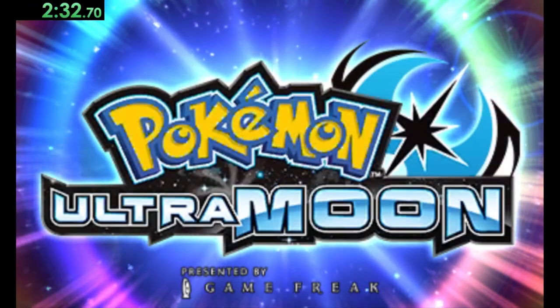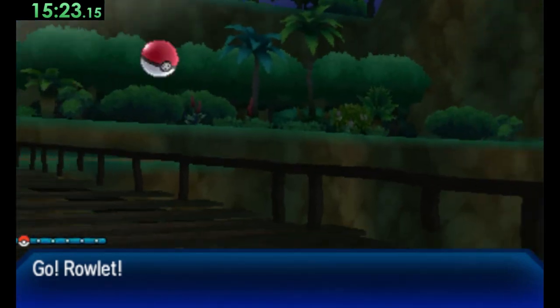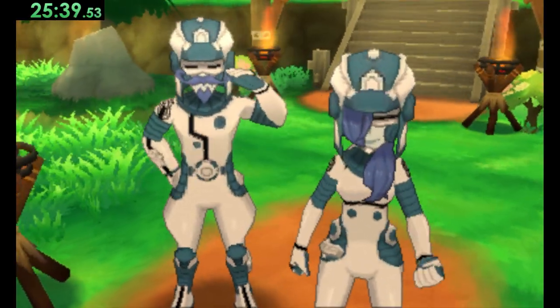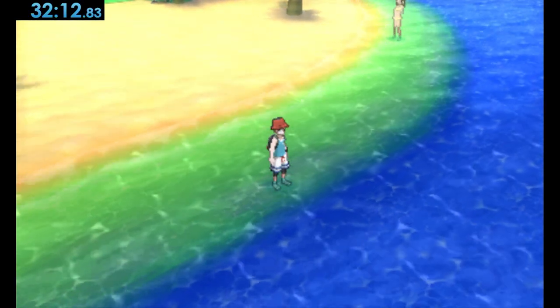Ultra Moon is like Moon but Ultra, and aside from an actual battle with the Spearows by Cosmog and a little longer dialogue with members of Aether, we settle with a very similar time of 32 minutes and 12 seconds.